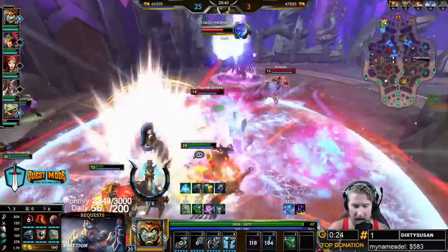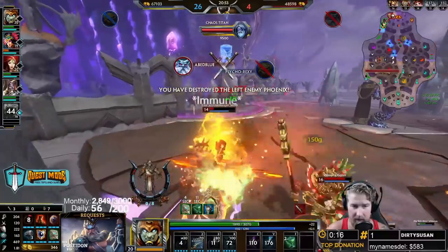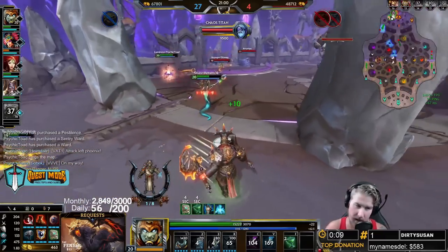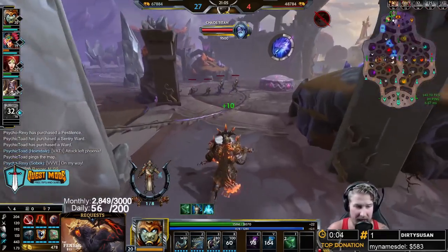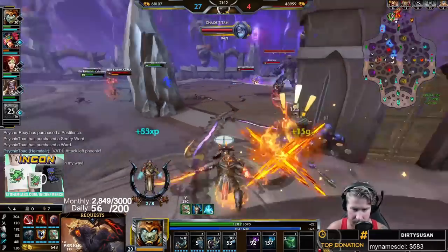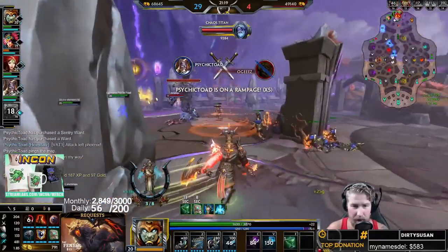I throw down my Shield of Thorns for reflect damage, then ult into the backline as soon as Janus goes in. Bada bing bada boom, diving right into their backline. At this point I'm heavier into physical defense but it'll also be hybrid — with the potential bonus 30 protections from Sledge when in range of their entire team, and a large HP pool, which is very important in Smite right now.